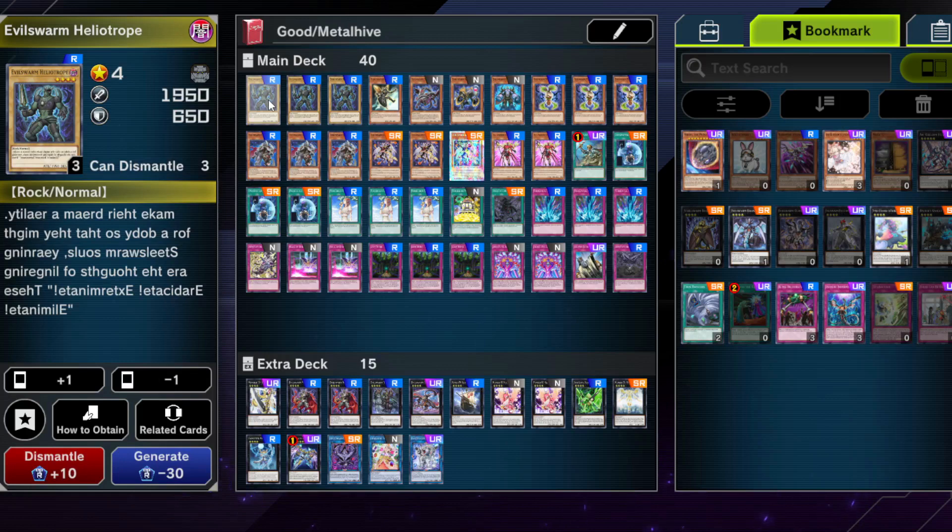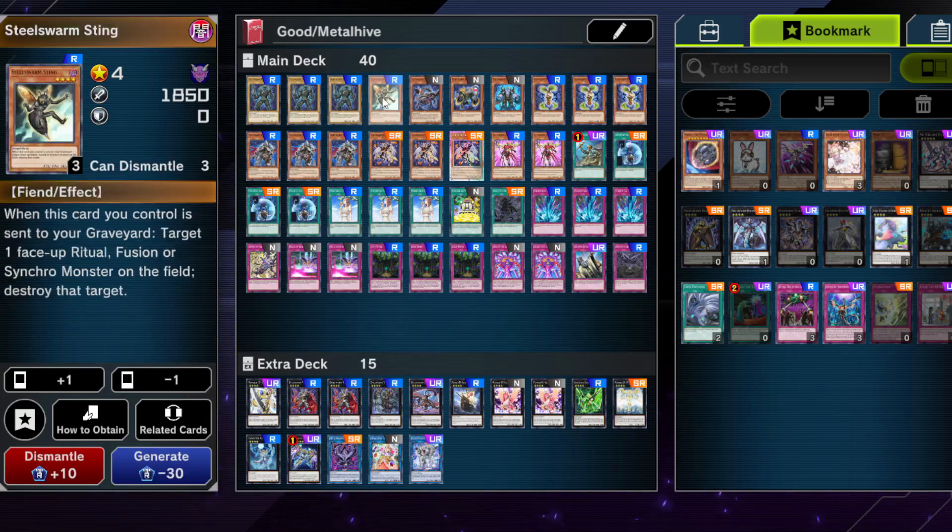We run triple Evil Swarm Heliotrope. You technically could run it at 2 — it wouldn't hurt you too much — but you have a way of putting it back into the deck, so in theory 3 is fine. It's an okay beater if you slow down the game. You can reduce it to 2 if you feel like it clogs your hand too often.